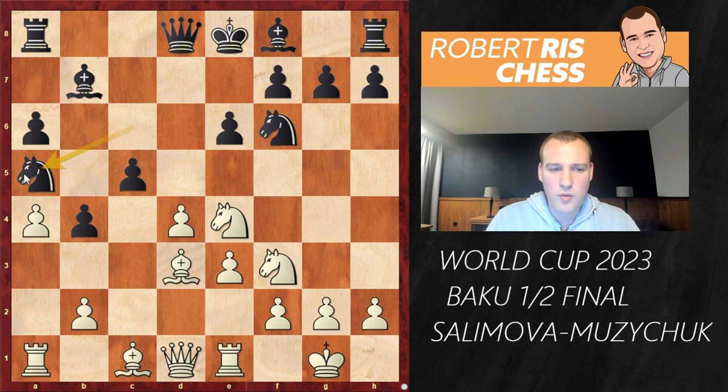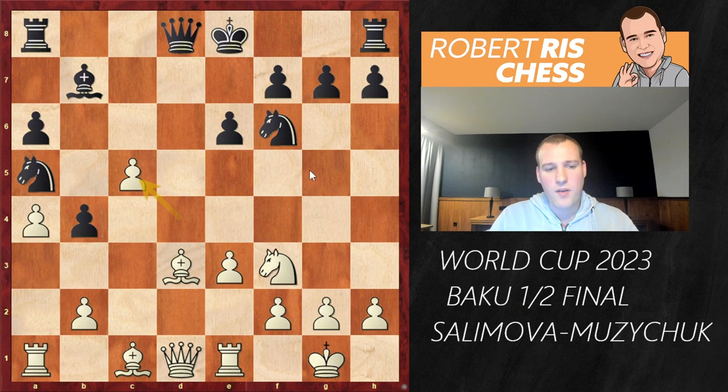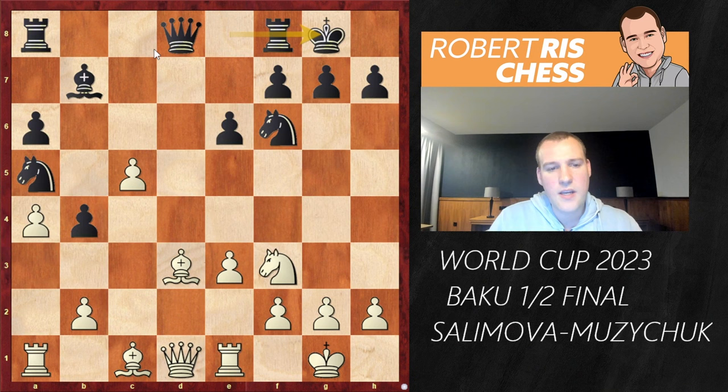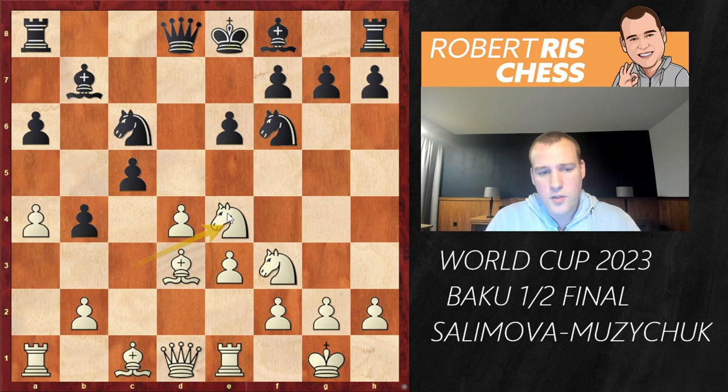The idea of Na5 is to open up the diagonal for your bishop, attacking the knight on e4. If white takes the pawn on c5, Bxc5, dxc5 — white is a pawn up, but this pawn is not too dangerous. Black can castle and then try to regain the pawn with the rook, queen, or knight. White has the bishop pair but still needs effort to activate those pieces. I think Muzichuk was not entirely aware of all the nuances of this position.